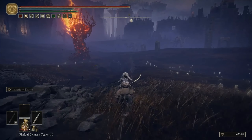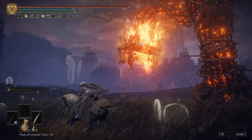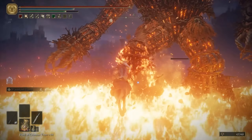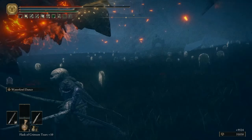It shouldn't be a surprise that this is a normal Furnace Golem, so all you need to do is target the legs until you get your openings to land a critical strike. Once the Golem is defeated, you'll get the Deflecting Hard Tear.